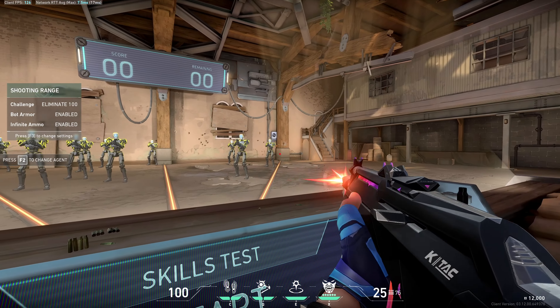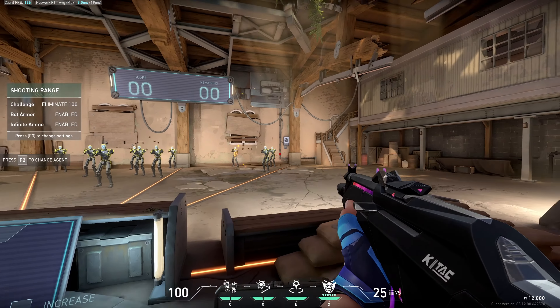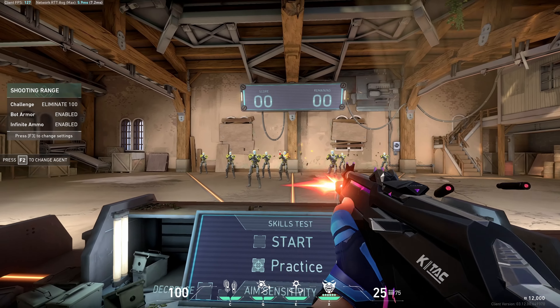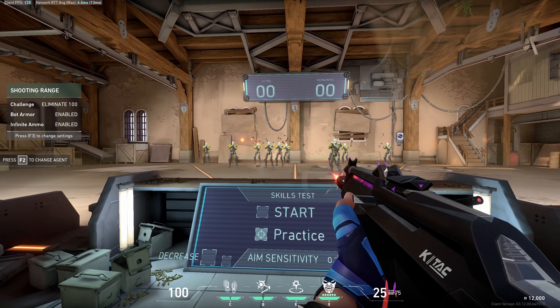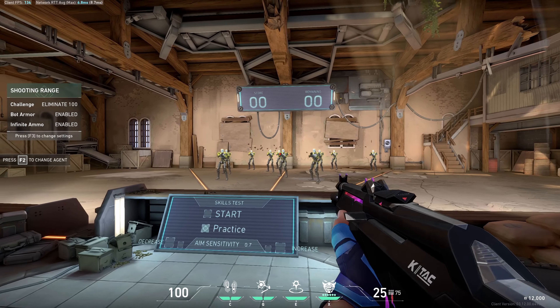To start off, hit the practice button and kill around 100 bots. Make sure the bots have full armor so you can only headshot them. NBA players when they practice shooting take about 1000 shots a day, so 100 bots is nothing. This is where you can work on your one-tapping and bullet spray.